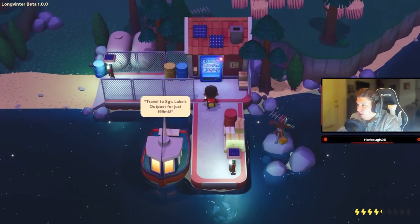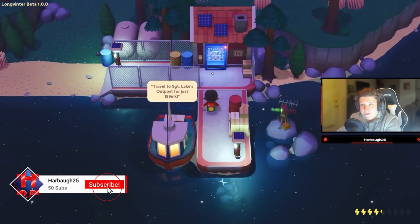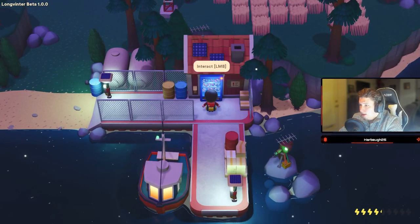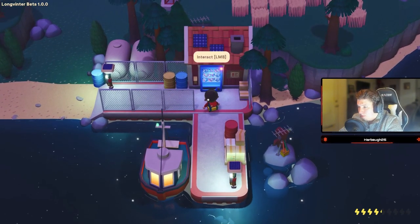You're going to start off by spawning in right next to a boat and in front of a vending machine. What you're going to want to do is come over here and get a fishing pole. You'll start with a hundred dollars, so you'll be able to afford one.